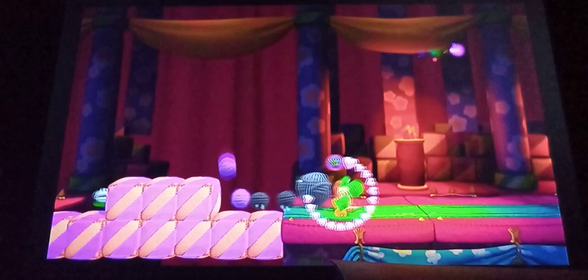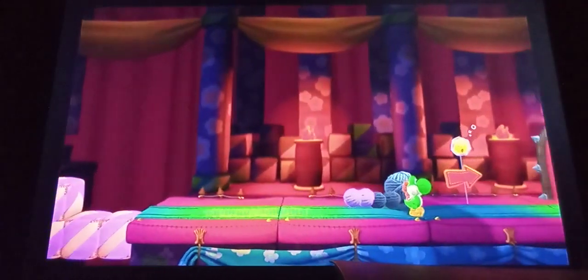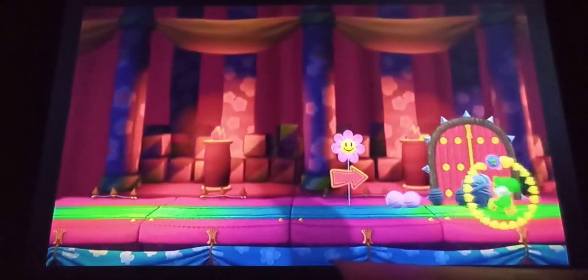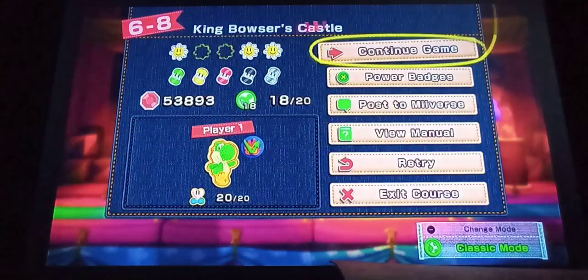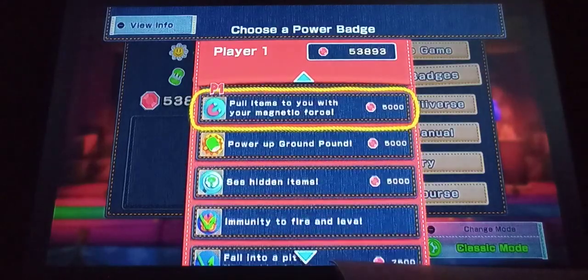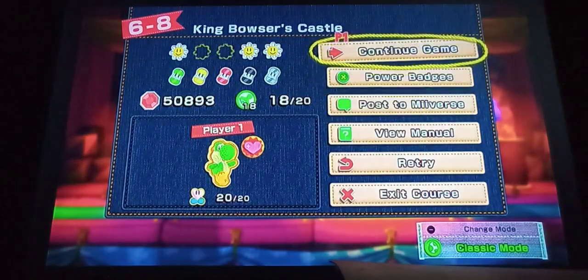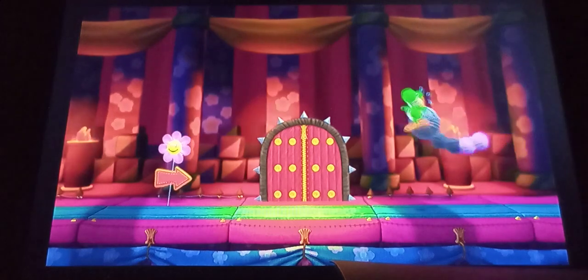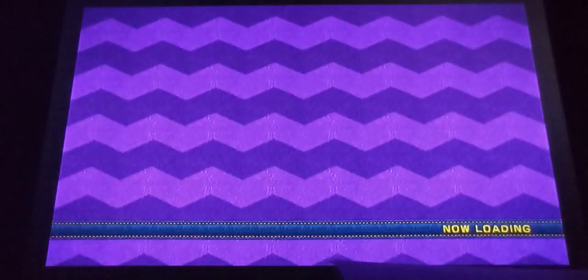Here we are. One last power badge — higher defense. Probably won't need it, but you can never be too careful. Earthbound music.